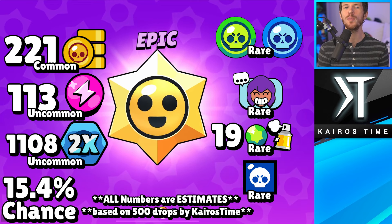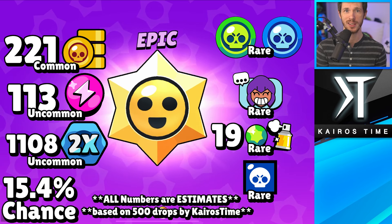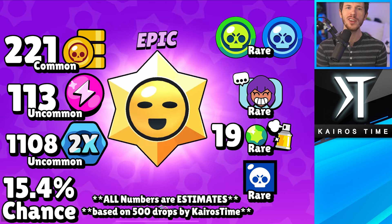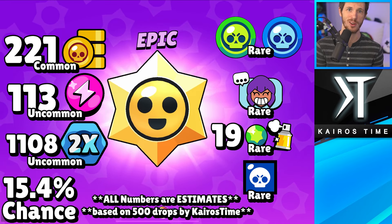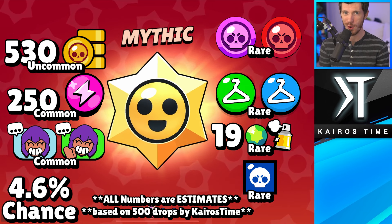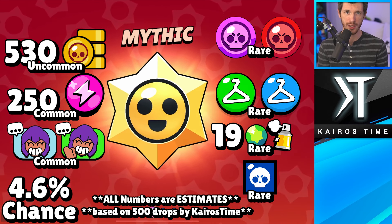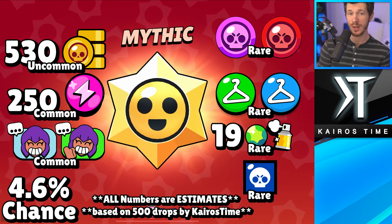There's about a 15.4% chance of it upgrading to epic. Epics are more likely to give you gold than power points and token doublers, which is kind of interesting. It's also the first chance that you will have of unlocking new brawlers, but only rares and super rares. You can also get common pins, 19-gem sprays, as well as profile icons from epic star drops. There's about a 4.6% chance of it upgrading to mythic, and this is where you'll see more cosmetics, especially pins, and there is a chance of getting a new mythic brawler.